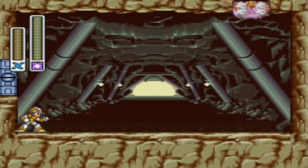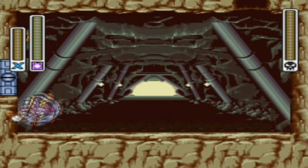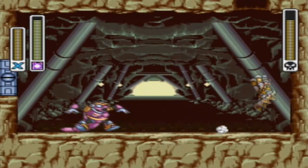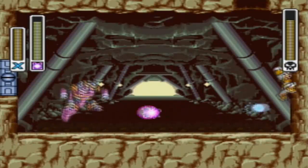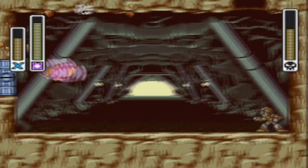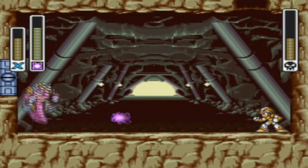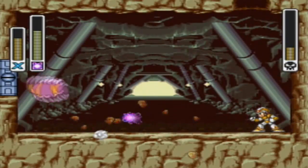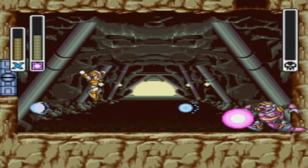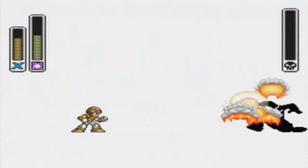Now, Armored Armadillo has multiple moves. He likes to curl up in a ball and bounce around all over the place, which makes him invincible until you hit him with the Electric Shock. Once you hit him with the Electric Shock, he loses his armor and he's vulnerable any time. He also likes to stand still and shoot little beams at you. Other than that, Armored Armadillo is no threat at all after his armor is gone. If you do it without the weapon, yeah, it's gonna take a while. But he's done.